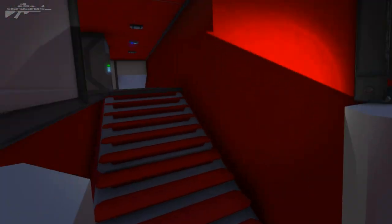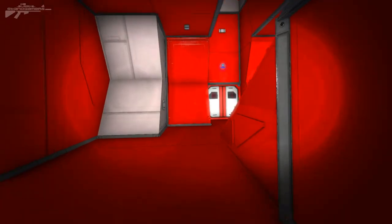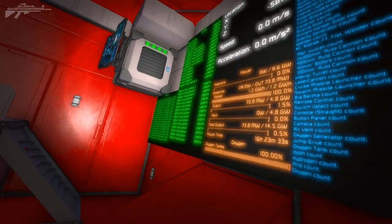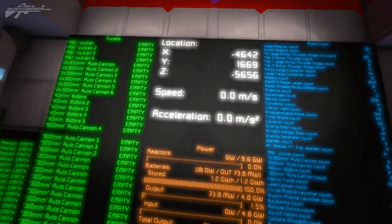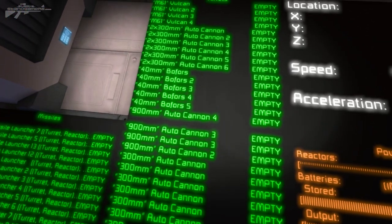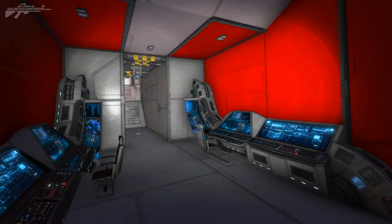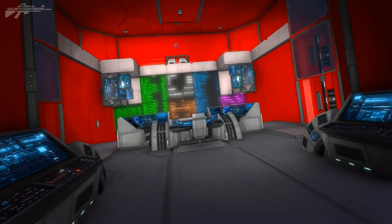Moving up to the bridge itself — the bridge has a really beautiful feature where we've got screens giving all sorts of information: different colors, contrasting readouts for power, location, speed, acceleration, and turrets. Since there are so many turrets we've got missile turrets, auto cannons, and over this side jump drive status showing if they're charged. What's really nice is he's turned some of the consoles up and down the sides, and there's an upper catwalk to look around from.